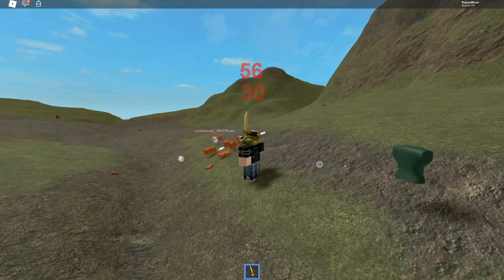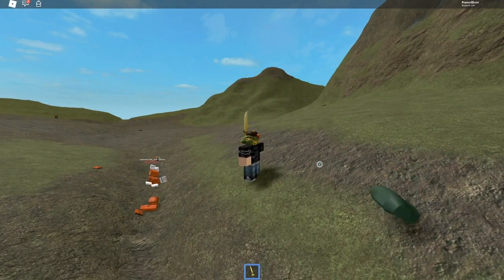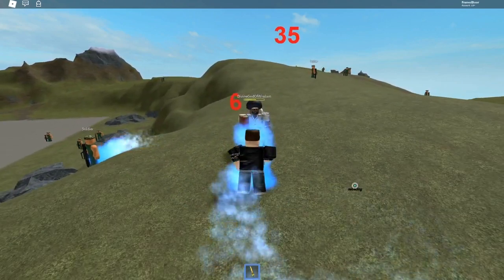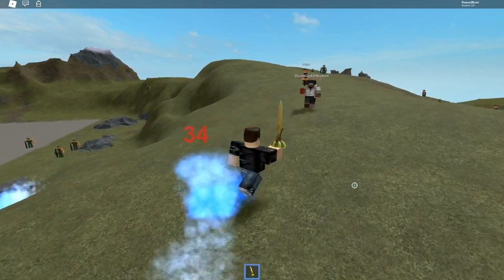If you kill a player and the game you are playing has KOs, you will earn one. When you unequip the gear, your walk speed is set to the default speed of 16, which can be useful for recovering from slowing effects.